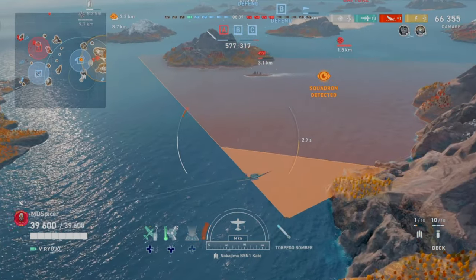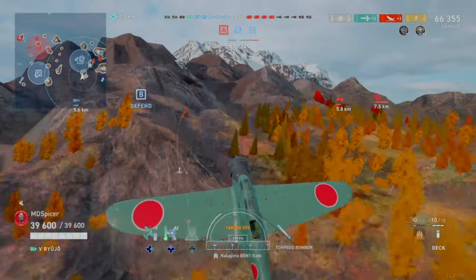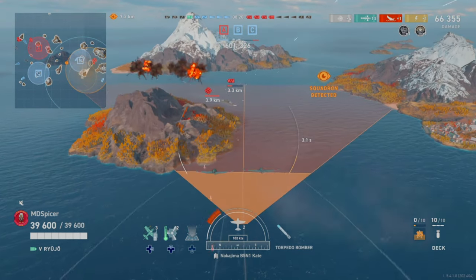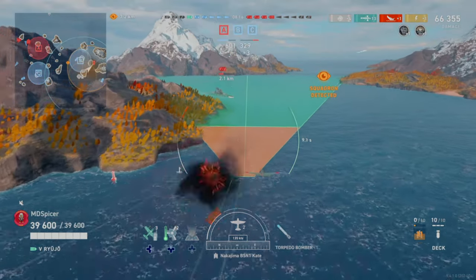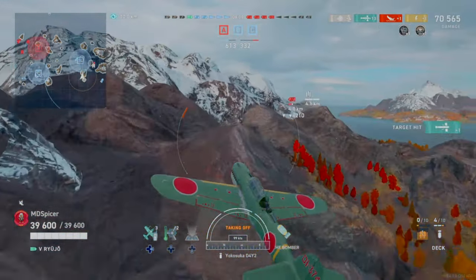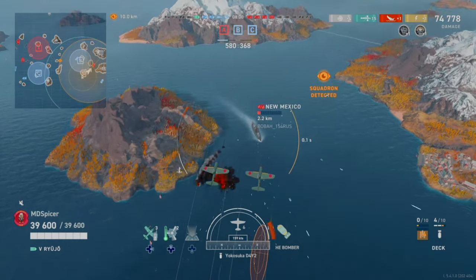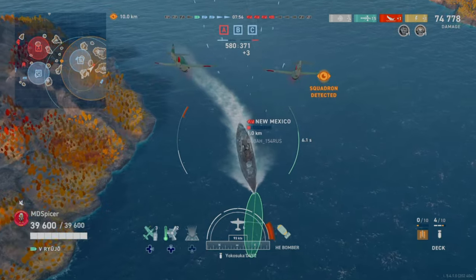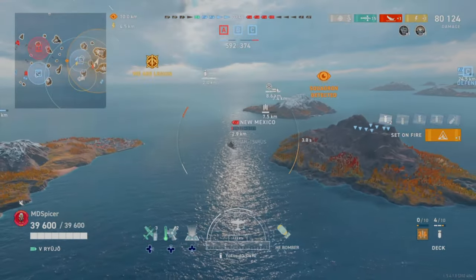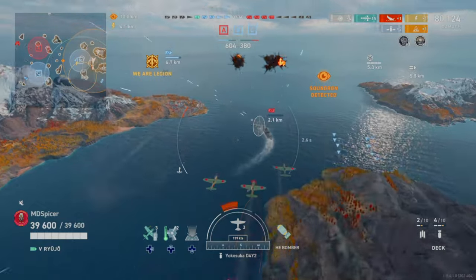A lot of aircraft players fly their planes to the other side of the map, which hurts your time to target and reduces damage output. If you push a specific side and focus where the enemies are — even against a high-AA ship like the New Mexico — you're still doing a lot of damage. Flying to the other side wastes 30 seconds with less time on target. Staying on one side lets you spot, allow the Fuso to attack from cover, and put down torpedo damage while your bombers rejuvenate.